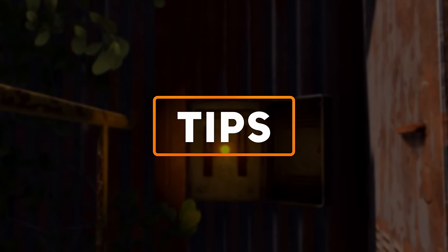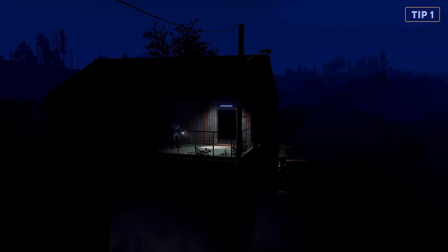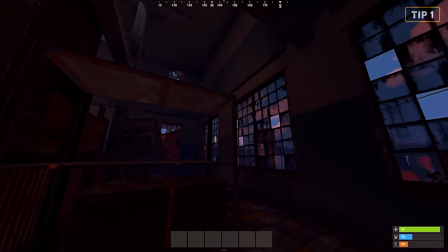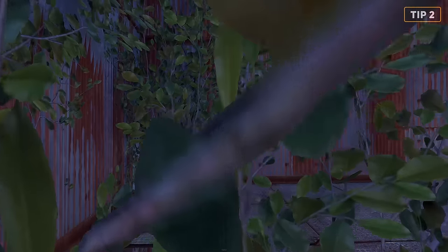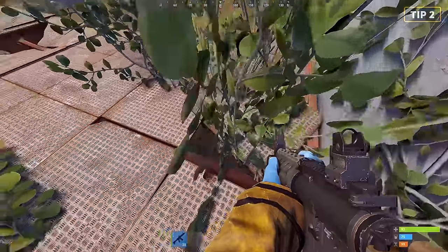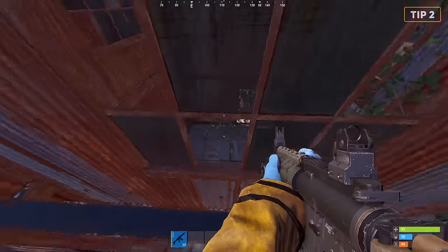Light switches were just added to the game, allowing you to light up individual buildings, making it much easier to loot at night. They are located in just about every building. The switches won't require additional power and automatically turn off after a while. I have also found a completely enclosed and hidden hiding spot that allows you to sit inside with limited angles to shoot you from. This would be a great place to be if you're being chased or need to dump some loot.